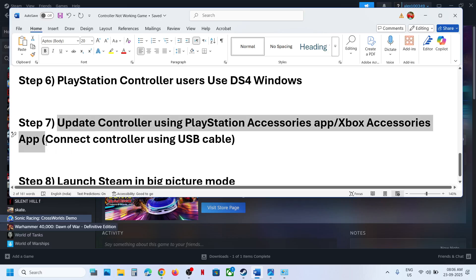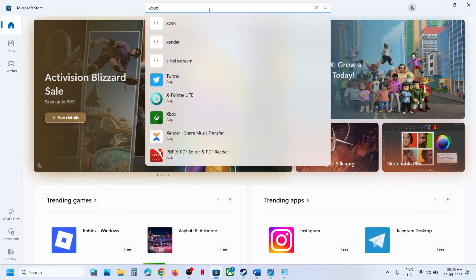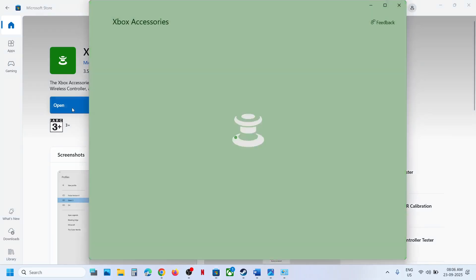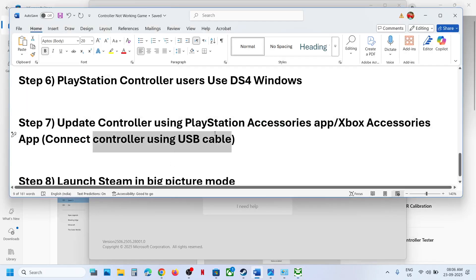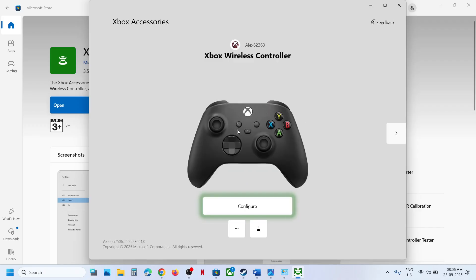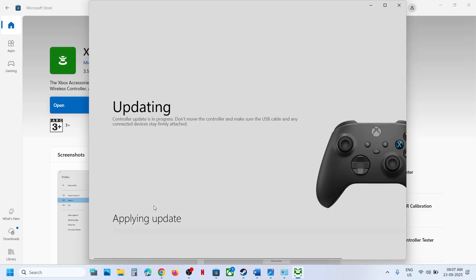To update your Xbox controller, open the Microsoft Store, search for the Xbox Accessories app, install it, and launch it. Connect your controller using the USB cable — it will detect the controller. Click the three-dot menu (More Options) and go to Update. If there is an update, click Continue and let the update complete. Once done, relaunch the game and check.